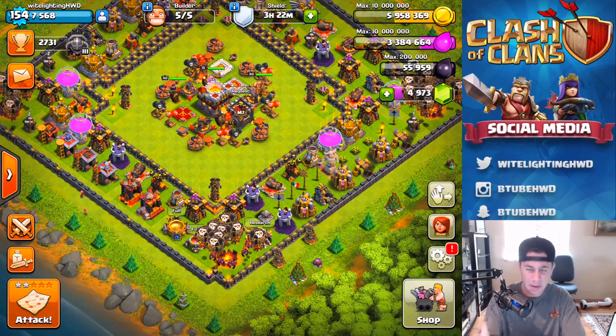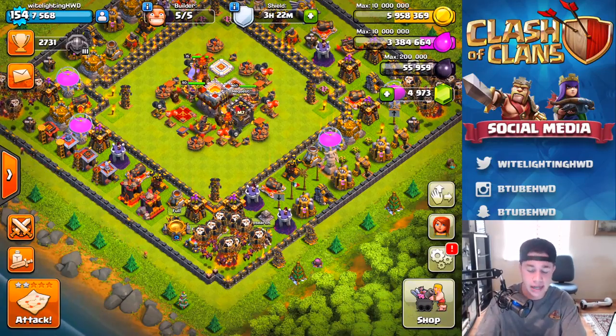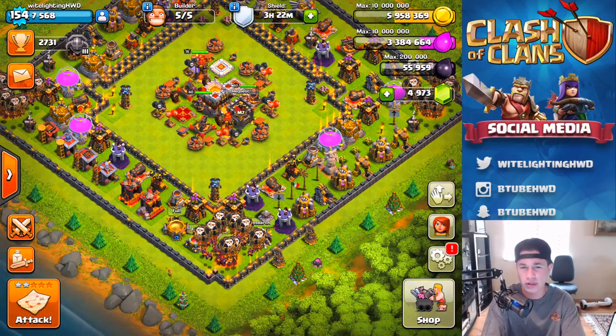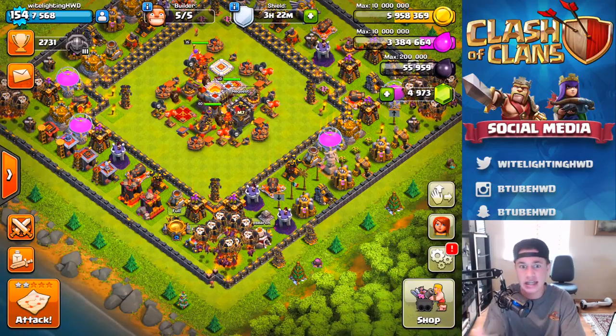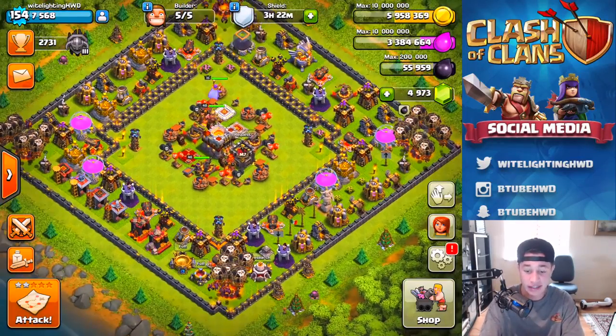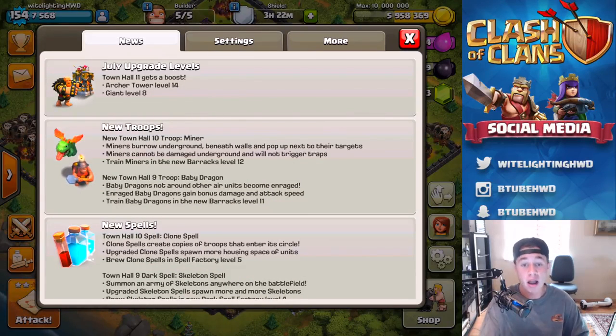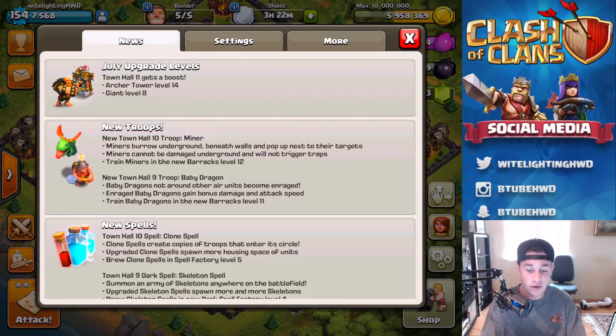What's up guys, White Lightning HPD here. Today a brand new update dropped literally out of nowhere — last night at 2:30 in the morning I checked Twitter before bed and saw it just dropped, no sneak peek or anything. Just a random new update. Today we'll be covering it and exactly what happened. As you can see, July upgrade levels — this was a humongous update. Town hall 11 gets a boost, archer tower level 14, giant level 8. This is just the smallest, most random update to ever come out in Clash of Clans.